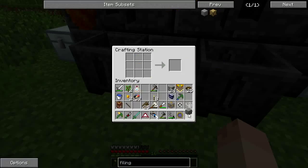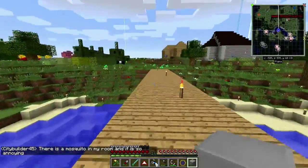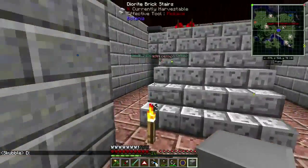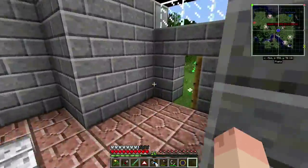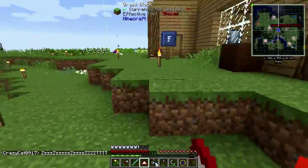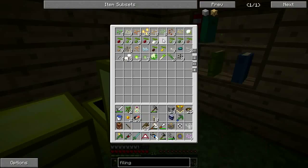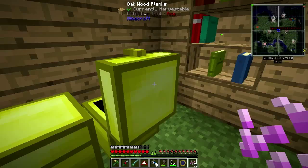And then we got ourselves a filing cabinet. I'm going to go and plop that in the seed lab. Sad to hear that, City Builder — those mosquitoes can be quite annoying. Let's plop that here, and we should be able to throw all of these in there. I'm not 100% sure, but let's go and check.